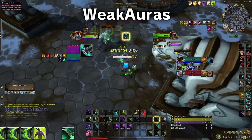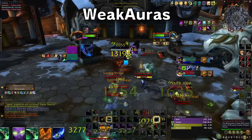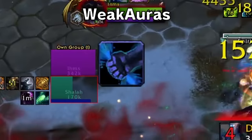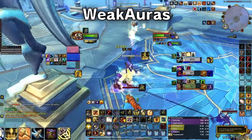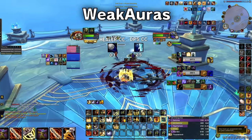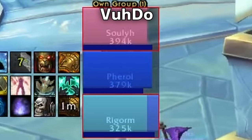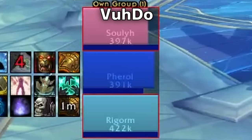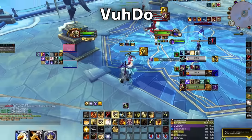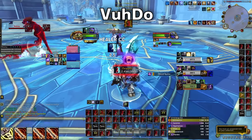Weak Auras is a powerful and flexible framework that allows you to display highly customizable graphics on WoW's UI to indicate buffs, debuffs, and other relevant information. Sometimes I make my own weak auras that shine a symbol at me so I always know when I have kick available without looking down at my bars. The most popular weak aura is the healer CC weak aura, so I always know whenever a teammate is CC'd and if I can use Blessing of Sanctuary to save them. Voodoo displays the health of party members in clearly arranged bars and is primarily directed to healing classes. Several healing spells or other actions can be assigned to mouse clicks on those bars and they function with mouseover macros.